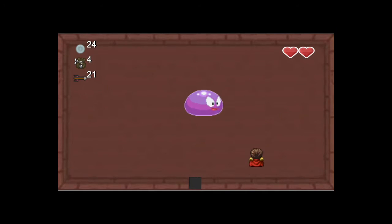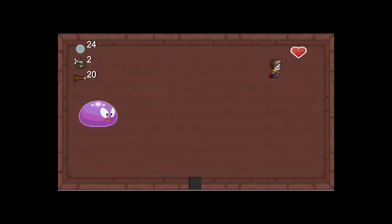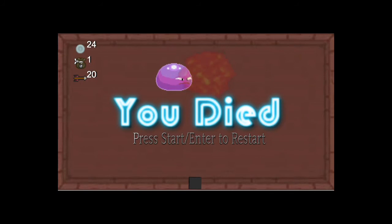The boss is programmed to bounce off walls and bounce off your items, except for bombs. If you were to use bombs the entire match, you could simply win while he's bouncing across the walls. But if you hit him with arrows, he'll start bouncing off your arrows and bouncing all over the walls. The sword will also cause him to bounce, but this is tricky because he can bounce into you and cause you to lose health.